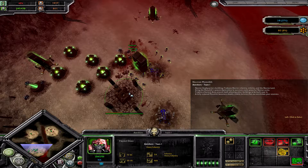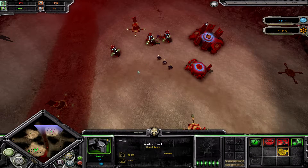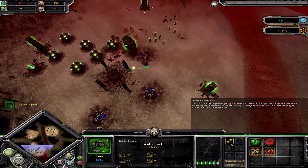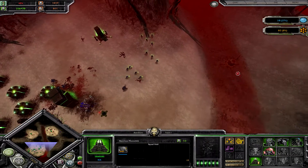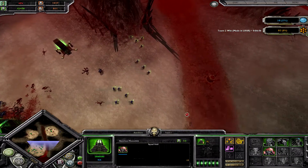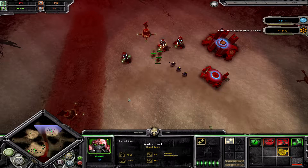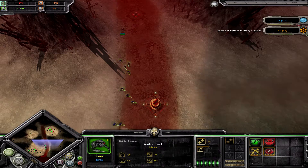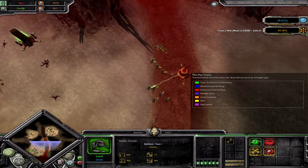He lost all his army. He lost all the Vespids. He has no army at all, no listening posts upgraded. He has map control but no army. It will take him too much time to rebuild his army and try to stop mine. I am landing the Flayed Ones nearby — the generators will get targeted to destroy them, but I think Made in USSR has already quit the game.